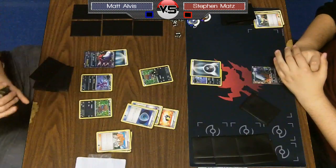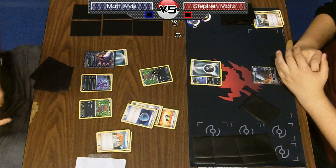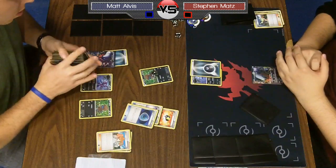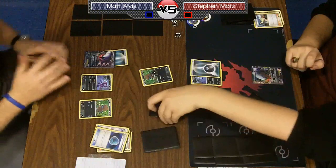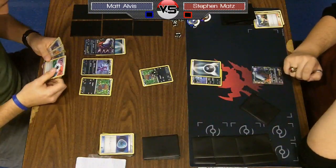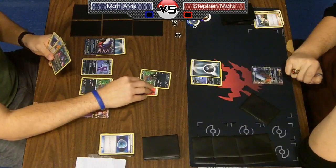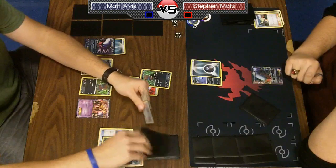Everyone makes this mistake every once in a while. It looks like his Zweilous is prized, so it's going to slow him down a bit. If it wasn't prized, he could pull off a turn three Hydreigon and get a Night Spear for sure. But now he's probably just going to have to attach to the active, retreat, and Juniper away his hand. He benches his Mewtwo — if Matt plays Super Rod he wants to make sure he has it, because X-Balling at the end of the game is very, very big.